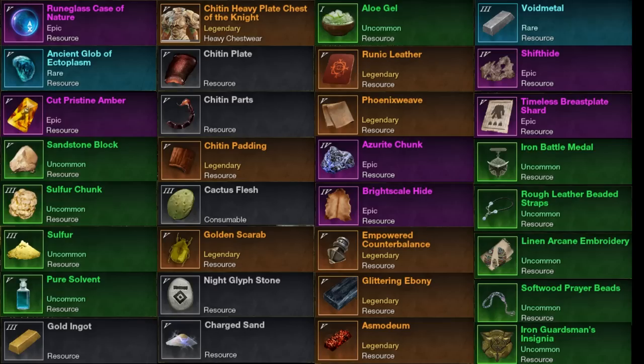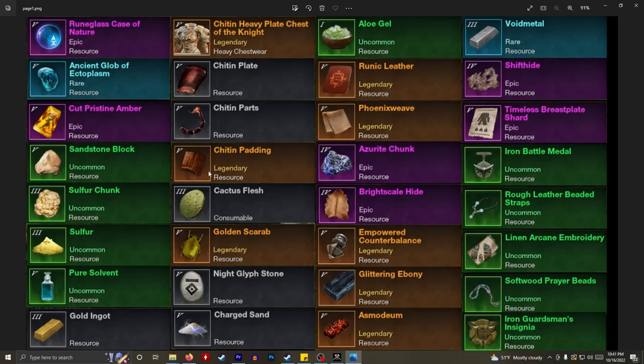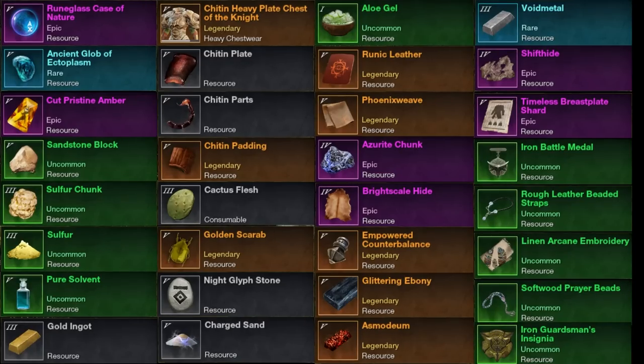Pure Solvent is another material for the Rune Glass Gems. Gold Ingots — it only takes one to make the Rune Glass Gem, but people aren't going to want to farm it so there will definitely be demand. The new Chitin armor is all bind on equip — you can sell it and also the mats: Chitin Plates and Chitin Parts from scorpions. Chitin Padding is also bind on equip. Cactus Flesh and Golden Scarabs are big — the scarabs give you the option to pick two perks. Glyph Stones in general are going to be important, and Charge Sand and Aloe Gel from the desert Brimstone Sands.